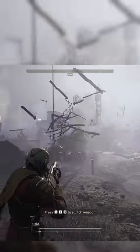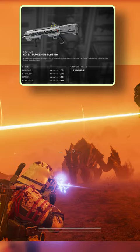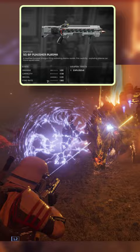Let's shift our focus to a real standout in our armoury, the Punisher Plasma. Hot on the heels of the Scorcher, the Punisher Plasma adds another layer of explosive firepower to our line-up. The blasts from this beauty have a broad radius, decimating groups of non-armoured enemies in a single, satisfying hit.